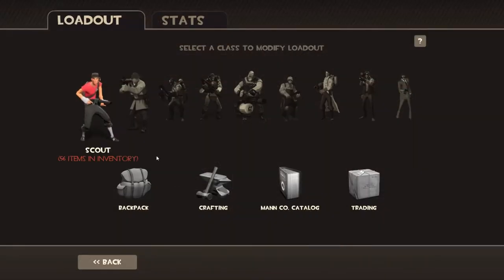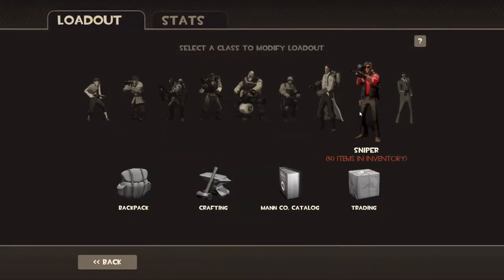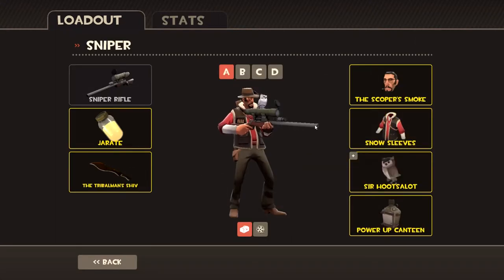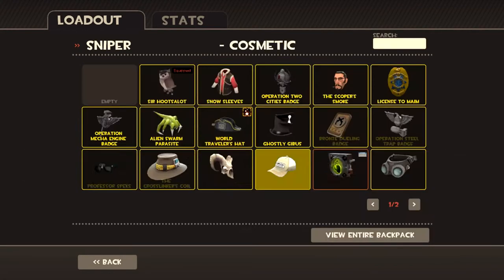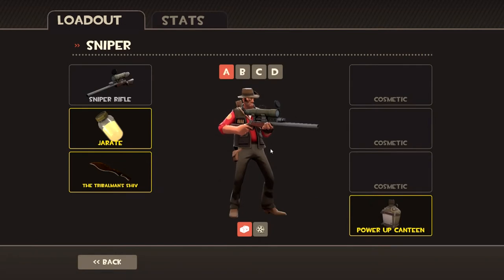First, you will go into Items, then you will click on the Sniper. Now as you can see, my Sniper looks completely ordinary — or rather he would if I had planned this better. But now he looks extremely ordinary. But if you pay attention to this area right here, you will notice something interesting — it's a very strange change.